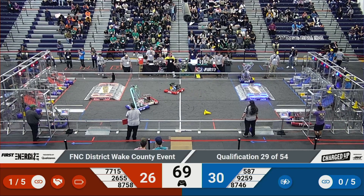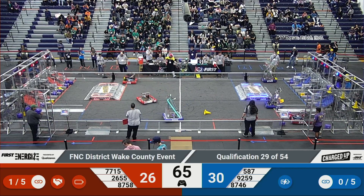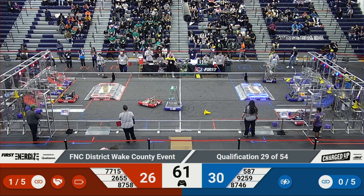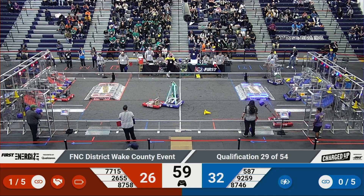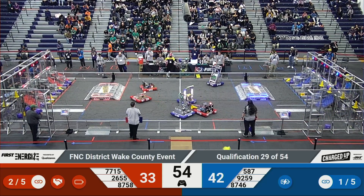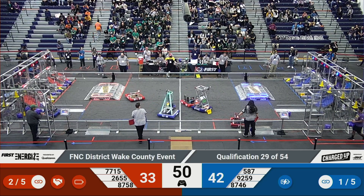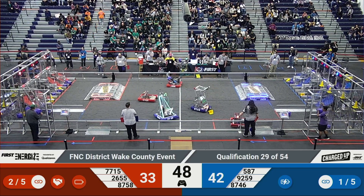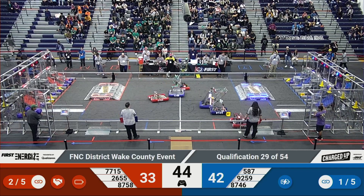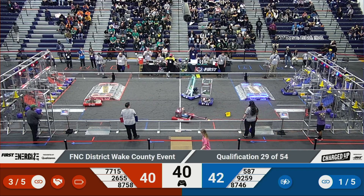Team 587 grabbing a cone and zipping across the field, attempting to create the first link on the top row. And the Hedgehogs are very close, and they get the first link for the Blue Alliance. 7715 attempting to pick up a cone, while 587 grabs a cone and Platypia shoot a cube, creating another link for the Red Alliance because they have the entire bottom filled.